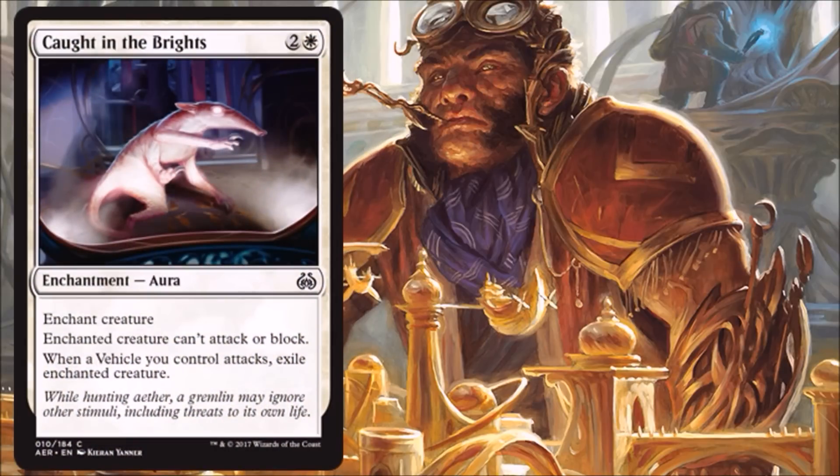Next we have Caught in the Brights, and I love pacifism effects in Limited — they are phenomenal. I don't mind paying three to pacify something any day of the week. This one has a special tag: when you attack with a vehicle, you get to exile that creature, which is even better. There are times where pacifism doesn't get the job done — a creature with an activated ability, or one that's indestructible — so this allows you to get around that, even though it's super conditional. At least you have the possibility of it happening. I do like this a lot and am very happy to run these in Limited.